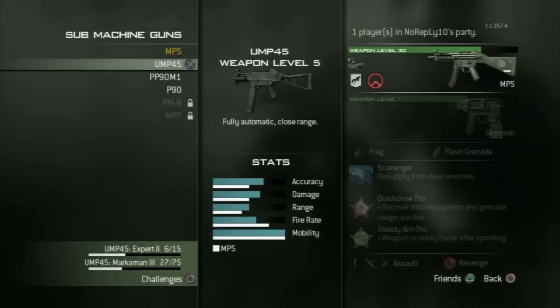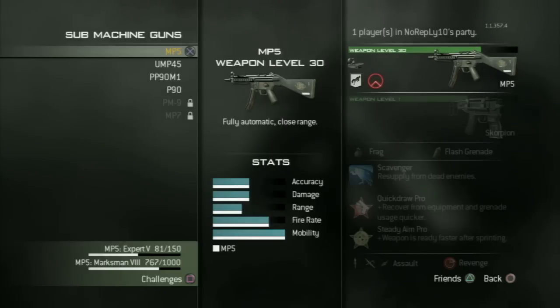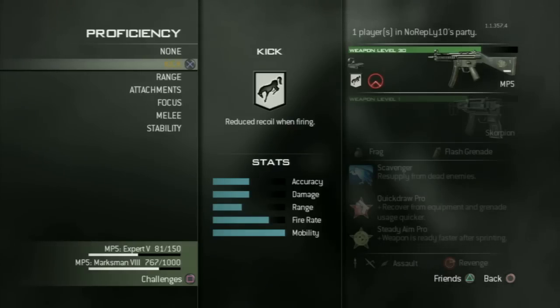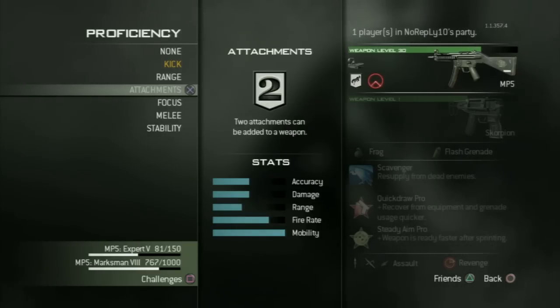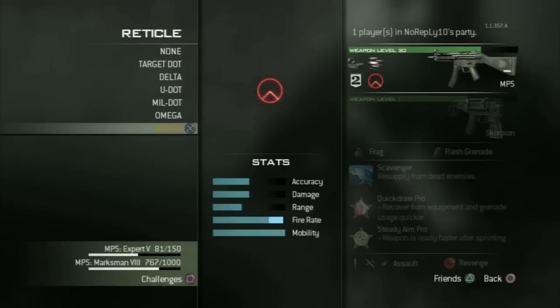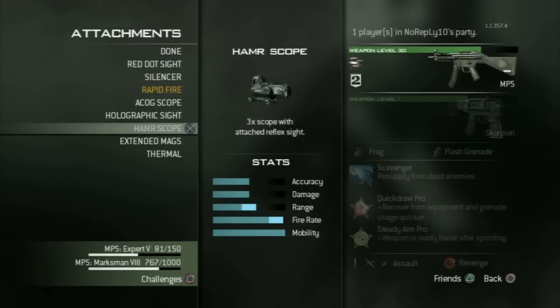You have the MP5 or the UMP45. Choose one and leave the other behind. Concentrate on one weapon — that gives you bigger challenges over time and with it many many XP points. I took the MP5. You unlock proficiencies for this weapon one after another, and after time you should use attachments once you've unlocked them.